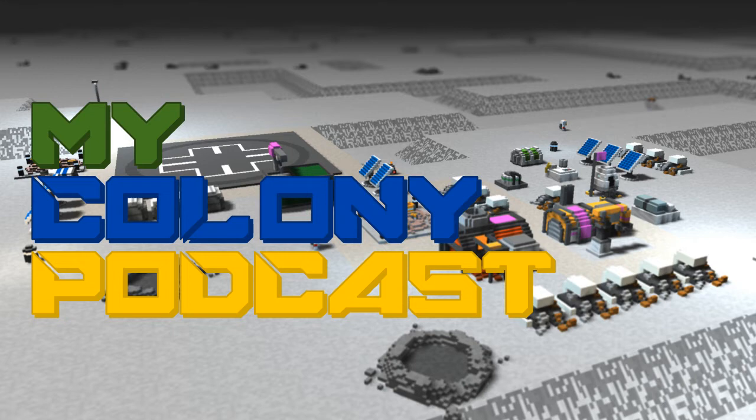I recently got a Meta Quest 2 headset, and I thought, you can already walk around the colony in person mode — it'd be cool if you could do it in VR mode. So I went ahead and added that to the game. If you have a VR headset like an Oculus Quest 2, fire up My Colony, go into person mode, and then click on the icon of the goggles. That'll switch it to a first person mode where you become your own colonist and can move around anywhere in your colony. It's really cool.